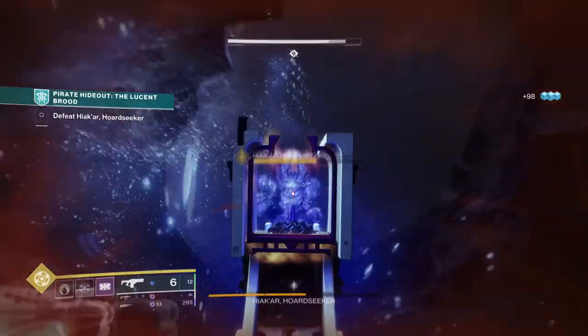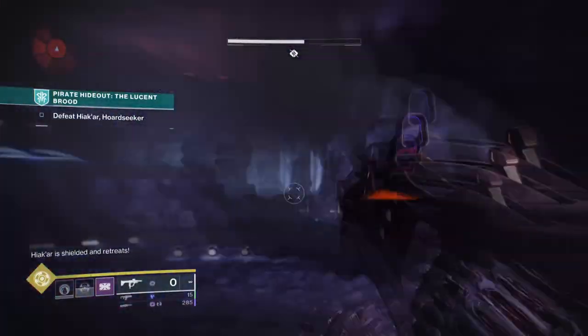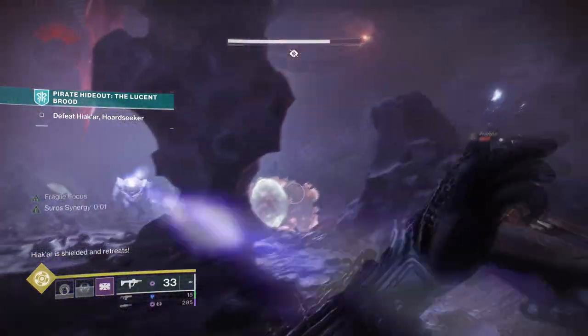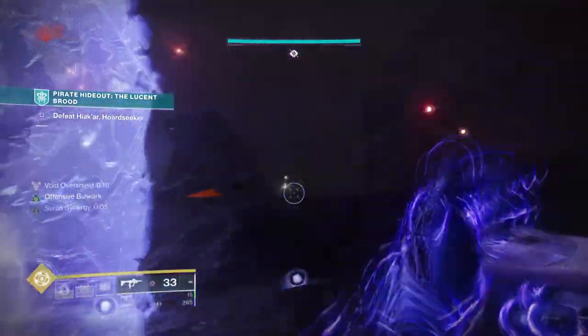However, this only applies to your primary weapon — your heavy and your secondary can be whatever you like. You will also need to have a weapon with the Repulsive Brace perk, as that will make having an infinite overshield a breeze, but at the same time it is not strictly required as you can do without.